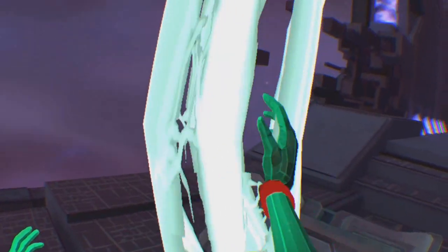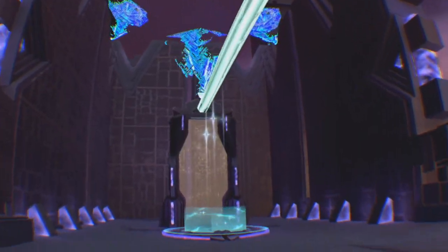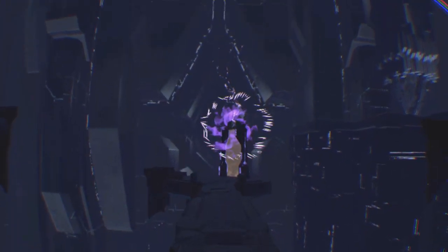The main aim of each level in Transpose is to place a box or a number of boxes into slots. Once all of the boxes have been placed, energy is flowed back into the main hub world, which unlocks more levels and gradually powers up an ancient machine.